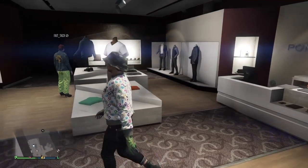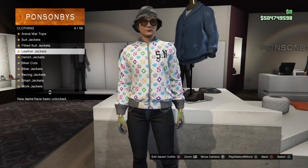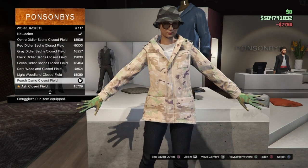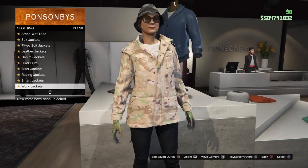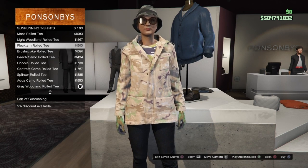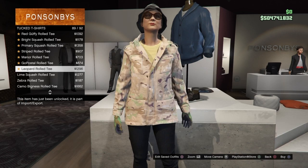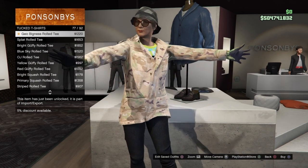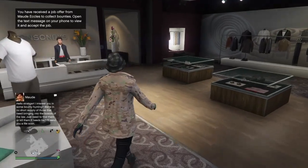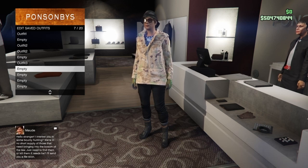Now for the second component for outfit 3: you can keep the same trousers. Go to the top section, go to work jackets, and go to number 9, which should be peach camo closed filled — make sure it's closed. Once you've equipped that, back out and go to tuck t-shirts. Go to the blue digital t-shirt, which should be number 75 out of 92. Once you've found and equipped that, save this outfit in slot number 7.